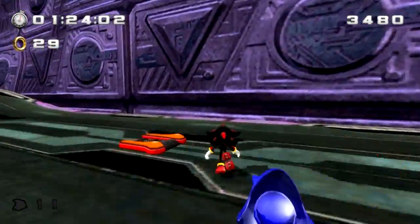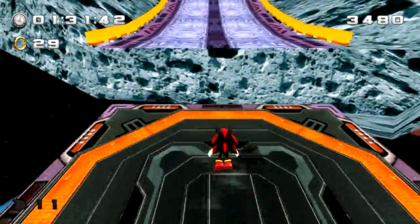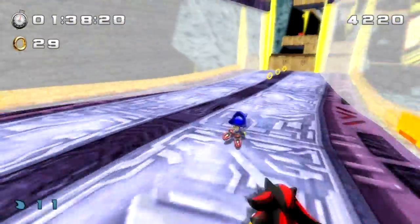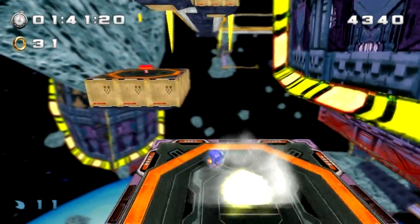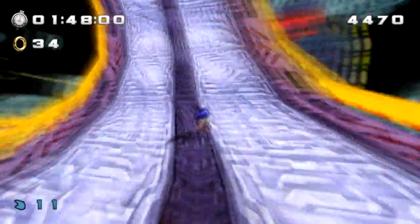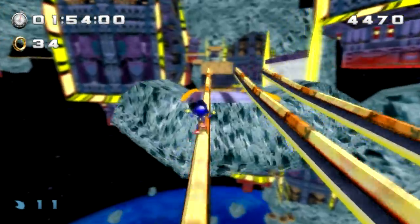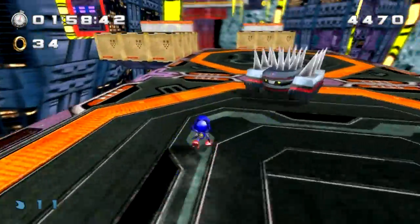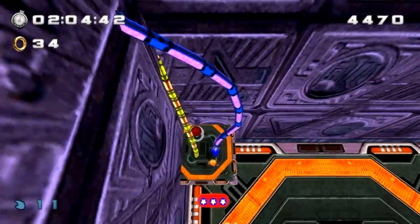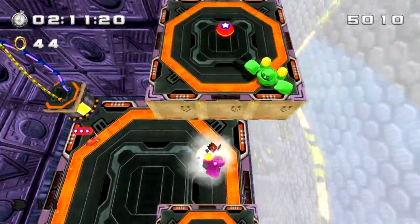Great level design — you need different characters to get through the level faster, I think that's amazing. Some people have had trouble with the spring but all you have to do is homing attack the spring and then do a stomp, and you'll get high enough. Speaking of the levels, they aren't that long — they're just the perfect length. Another reason why you should really customize your teams: have one speed character, one flying character, and one power character, because it helps you get through levels so much faster.